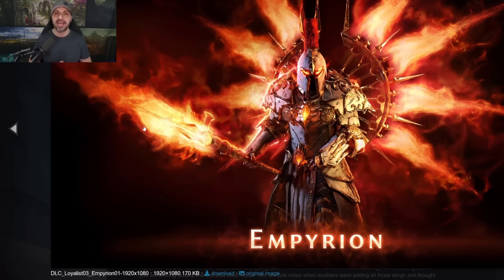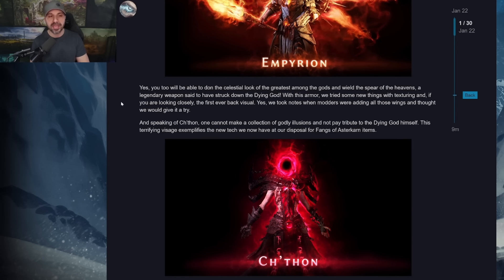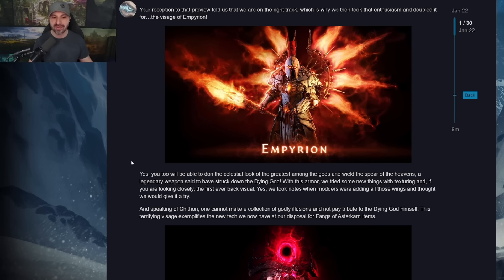Normally I hate back pieces — let me rephrase, I hate wings. I'm not a wings person. I don't like these big flappy wings covering the whole map when I play. A back piece is like wings, I know — I just don't understand the wings while you're running, just not my thing. But this armor set, this huge fiery back piece with the spear, with the glowing eyes and armor, this looks fantastic. I can rock this for sure. They might get a little money out of me. You too will be able to don the ancestral look of the greatest among the gods and wield the spear of the heavens — a legendary weapon said to have struck down the dying god.